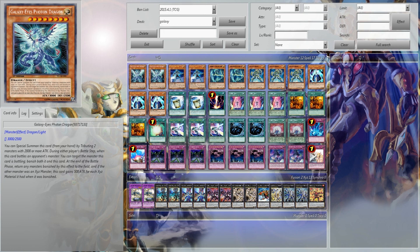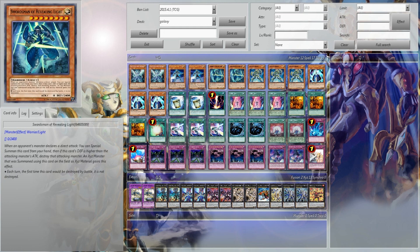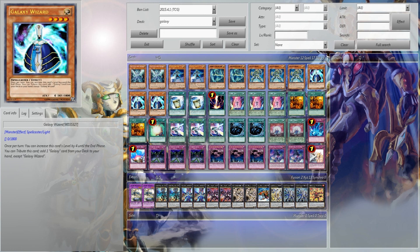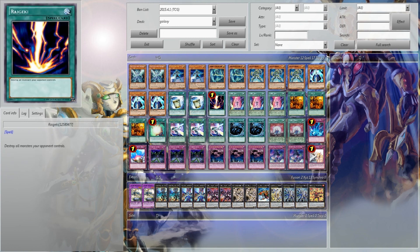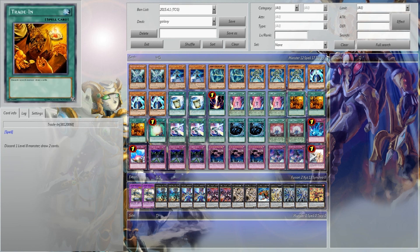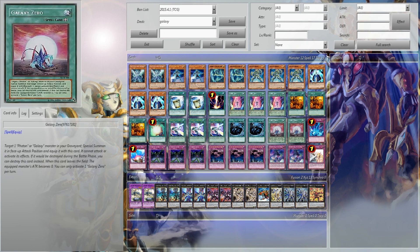Let's talk about galaxies. We have 2 Galaxy Eyes Photon Dragon, 2 Galaxy Knight, 2 Swordsman of Revealing Light, 3 Galaxy Soldier, and 3 Galaxy Wizard. Some of you are probably looking at this deck going, holy shit, that's a low count of monsters — yeah, it really kind of is, but I'll explain it. Then we have 2 Instant Fusion for the Panzer Dragon, 1 Raigeki, 3 Accel Light, 3 Trade-In, 1 Soul Charge, 3 Galaxy Expedition, 2 MST, and 2 Galaxy Zero.